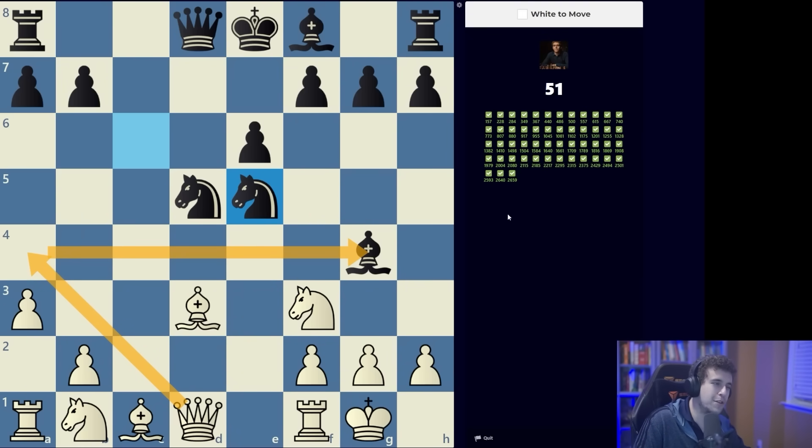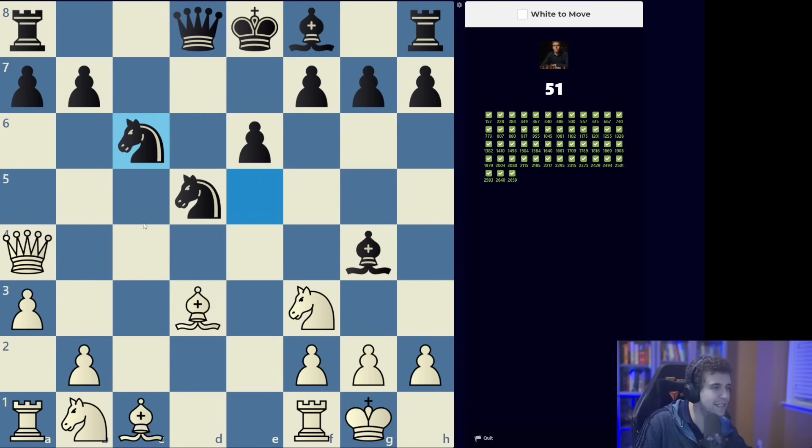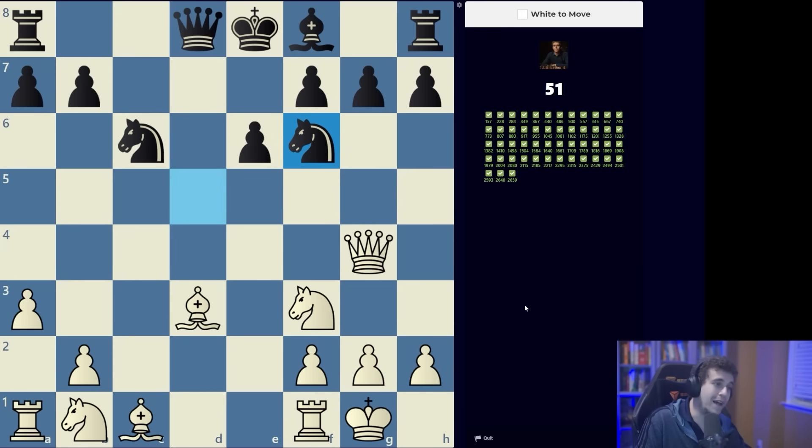Queen a4 check looks like it has to be the move because it makes contact with the bishop, eliminating blocking moves with the knight. If queen a4 check, queen d7, then we play bishop to b5, pinning the queen, forcing the knight back to c6, and then we collect the bishop on g4. Easy enough.